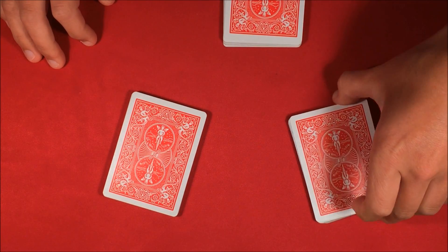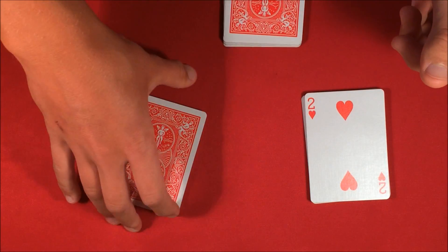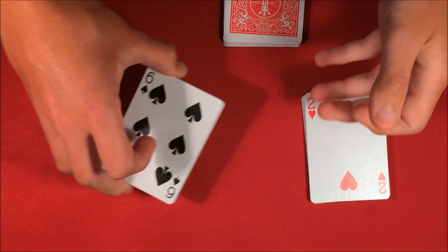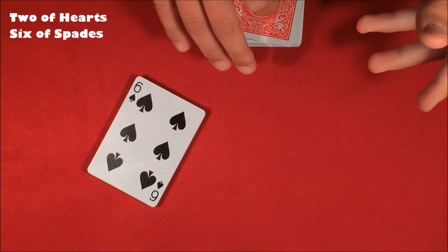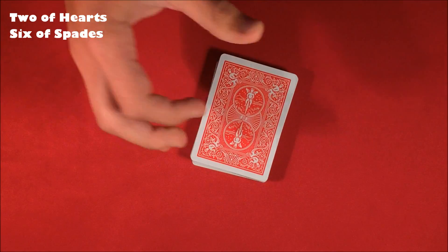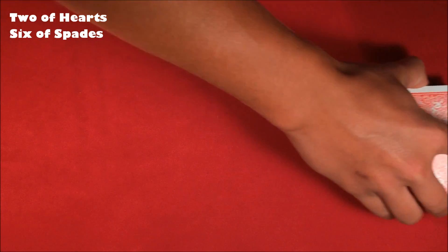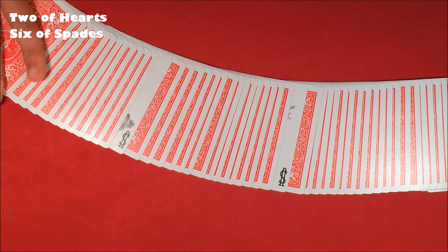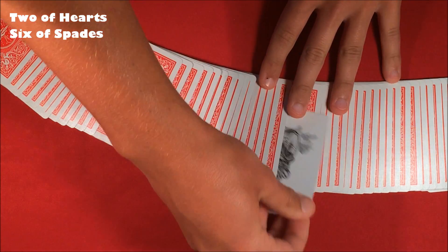We have two piles — one and two — and these are going to be your selections. Selection number one is the two of hearts, and we'll take this six of spades as well. Your first selection is the two of hearts and your second selection is the six of diamonds. I'm going to put these back in the deck in random order, so I don't really know where they are, but two cards do — and they're going to help me out.